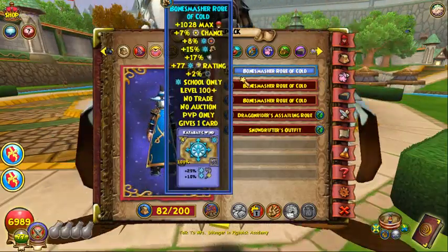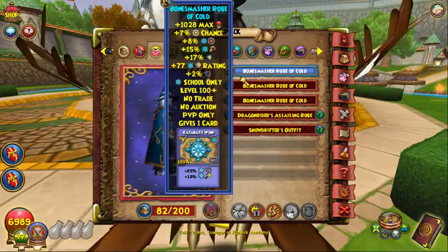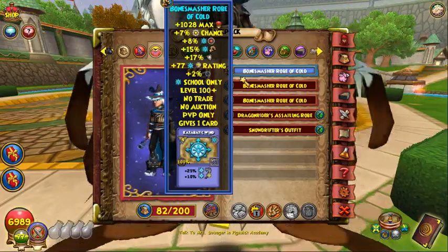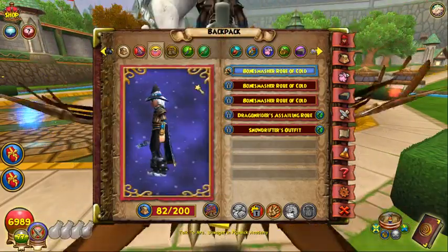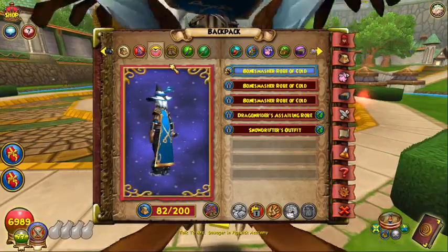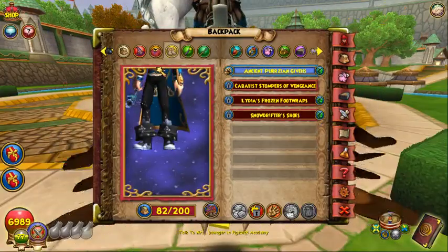For the robe I'm using the Bone Smasher's Robe of Cold because in my opinion it is the best robe. It has a better balance of pips and accuracy compared to the Corporal Tennyson Robe, so definitely pick this one up. If you have the Corporal Tennyson Robe you can use it as well — it's just a tad worse, but it shouldn't make too much of a difference.